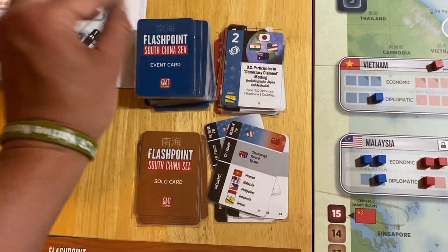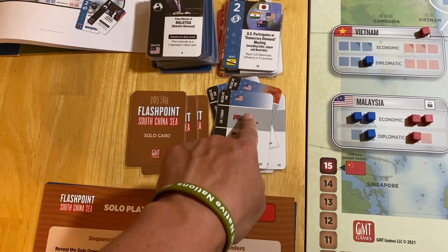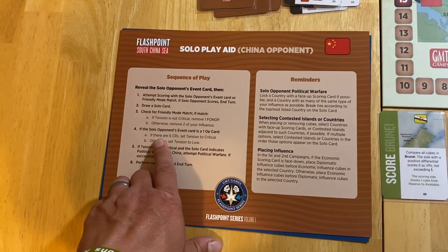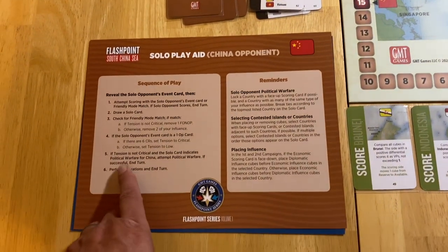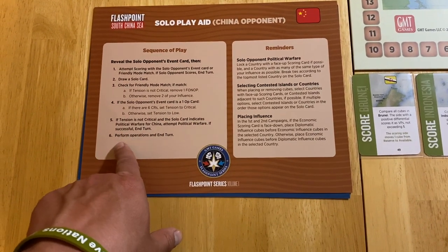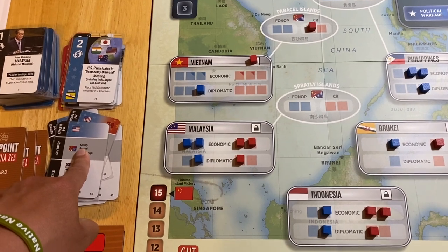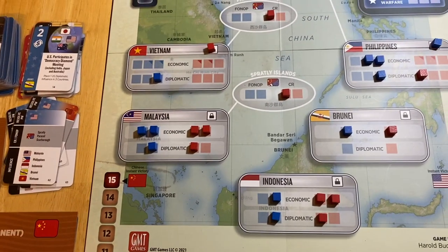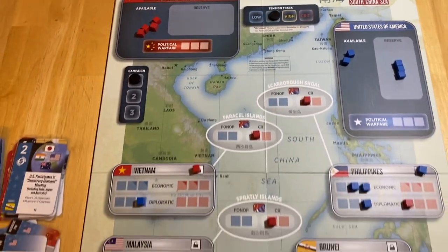His last play of the turn throws down another one. He's already scored Malaysia. We draw one more of these plus a solo card. Check for friendly mode match — none. Six CRs — none. Otherwise, tension to low — he's going to put a CR down. Tension is not critical, no political warfare indicated. He's going to do ops and with his ops, because he can, he will put down a reclamation in the Spratly Islands per the priorities on the solo card. He achieves a little bit of a lead in that particular theater. This is worrisome — he's got so many CRs down so early in the game. Tension goes up to medium.